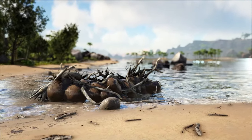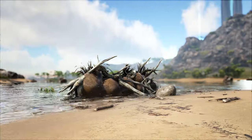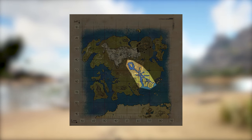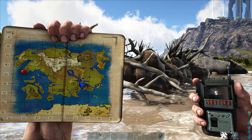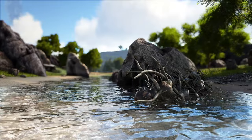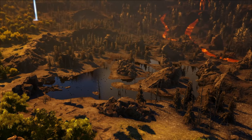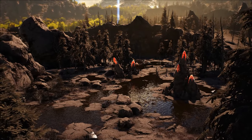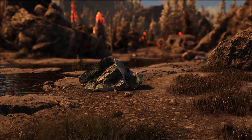Next on the list of resources, we have beaver dams, which provide cementing paste. There are a few at the first base location I mentioned earlier, but the best spot in my opinion is through this river and that river's branches. I can't really give coordinates because it's such a broad area, but here's where I am on the map. This main river has a ton of branches that are really easy to navigate, so do that and profit. You'll probably need oil at some point, and the best place to collect that is near the volcano in this really weird oily biome. These nodes will give you oil, and lots of it — I recommend using a mining drill here.